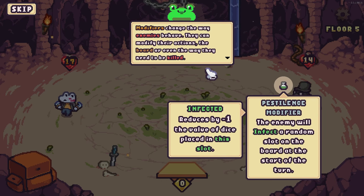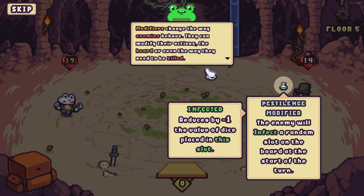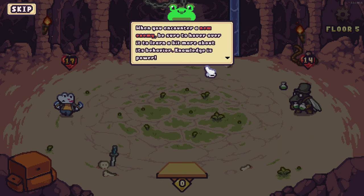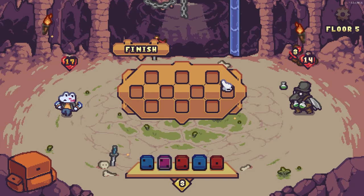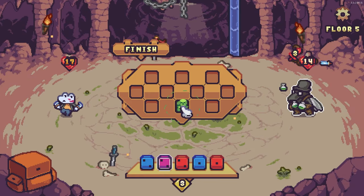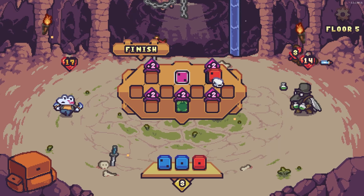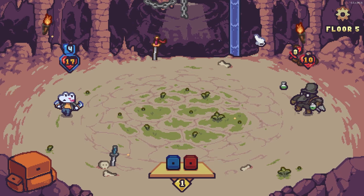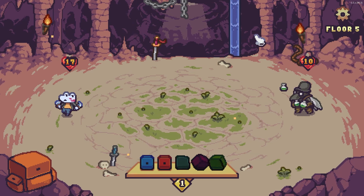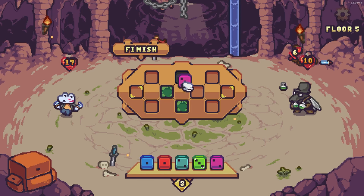Modifiers can change the way enemies behave — they can modify their actions, the board, even the way they need to be killed. When you encounter a new enemy, be sure to hover over it to learn more about its behavior. Knowledge is power! So that slot is poisoned — I just don't go on that. We'll shield and do some attacks.